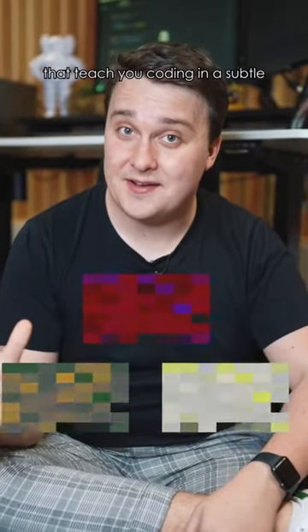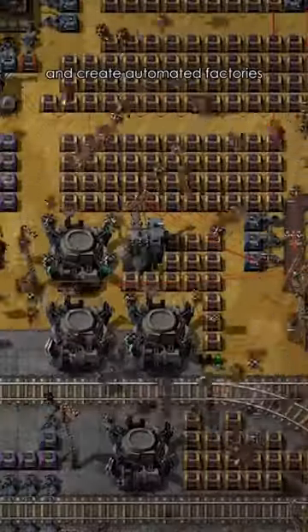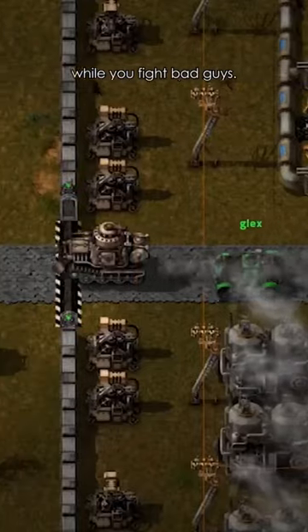Here are three games that teach you coding in a subtle but fun way. Number one is Factorio. Factorio is a game where you build and create automated factories to help you build complex items. It helps you understand how automation works while you fight bad guys.